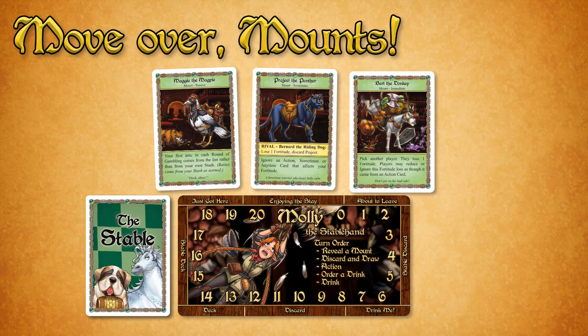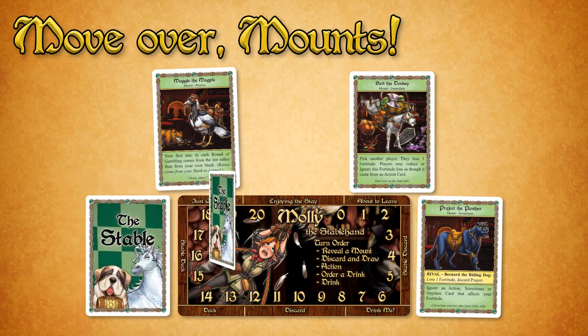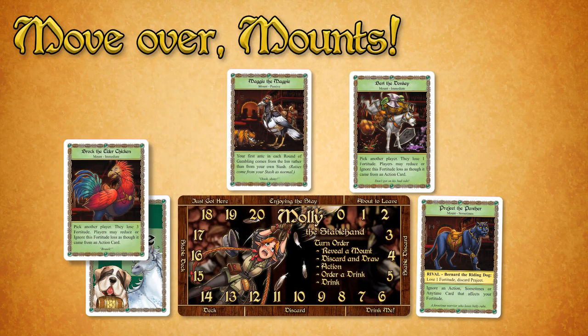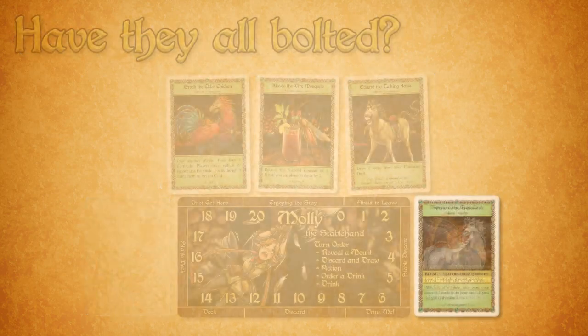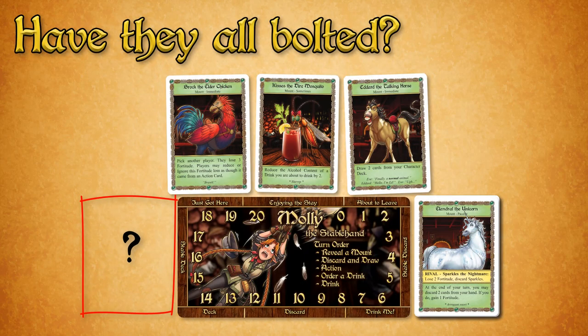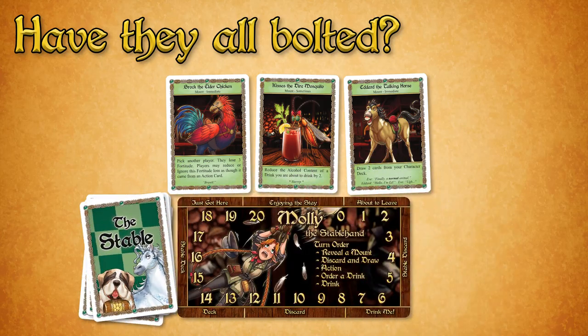A mount coming into play pushes its neighbors down the line to the right. However, if you play a Sometimes mount, or if a mount is discarded due to a Rival effect, that can leave one of your mount slots empty. In that case, revealing a new mount causes the other mounts to be pushed to fill the empty space. If the stable deck runs out, immediately reshuffle the stable deck discard pile and use that as the new stable deck.